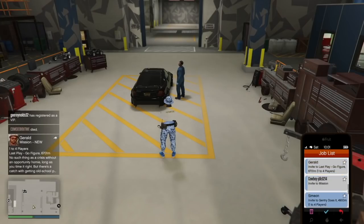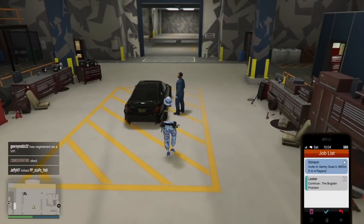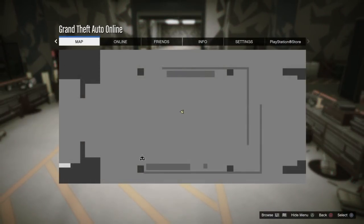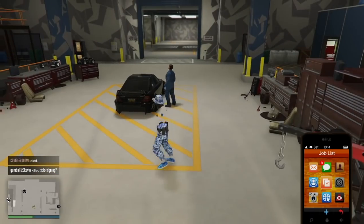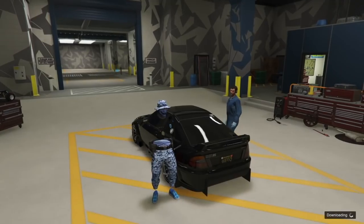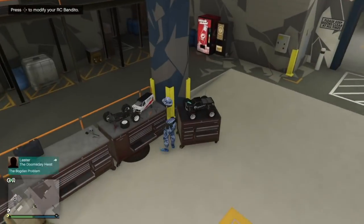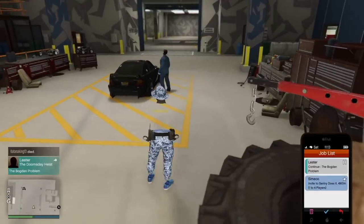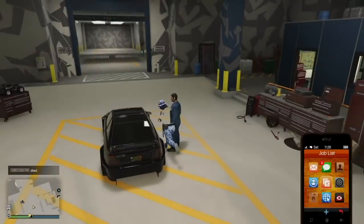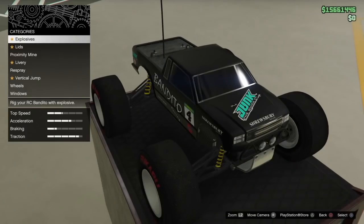Request a job from Simeon. Once you have the job, press Triangle to walk towards the car, then hold down the Options button. While doing this, start up the job, but once you start the job, release the Options button and spam left on the D-pad. This is kind of tricky and takes some time — it took me a couple tries and you probably won't get it on the first try.